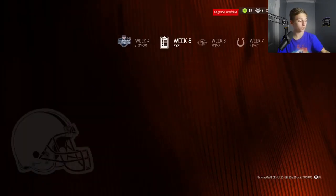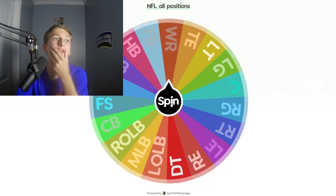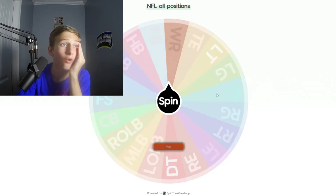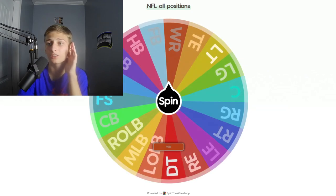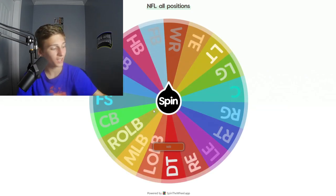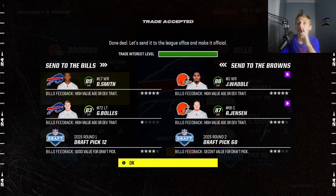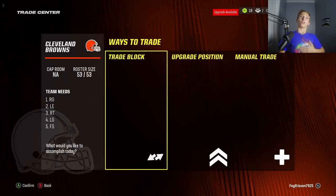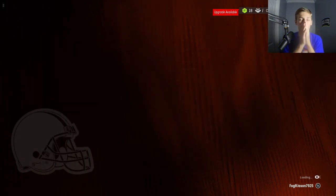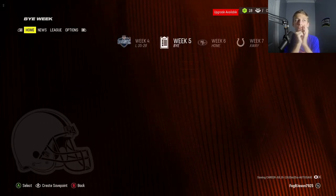Let's go back to the position wheel, spin it, see what we get. Wide receiver. No, no, no. I don't want to get rid of Davante Smith. Dang it, I don't want to get rid of him. Davante Smith, Garrett Bulls, and a first for Jalen Waddle, Ryan Jensen, and a second. This one — the Browns was an awful team to get in terms of picks.